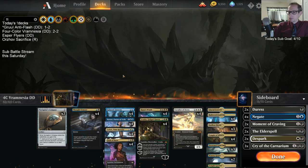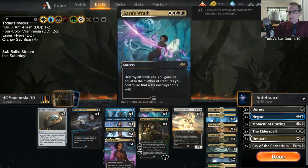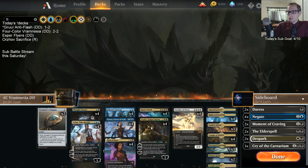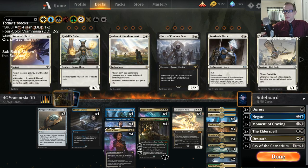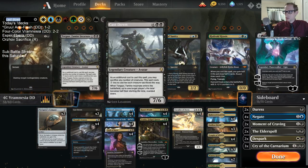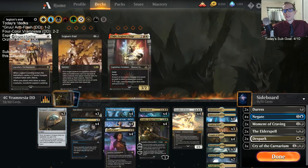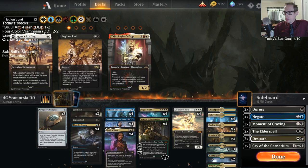I didn't like Time Raveler. You sideboard it out a lot — it doesn't fit very well, and our curve basically starting at three isn't ideal either. Replace it with something that helps even out the curve. Two mana is a really important mana cost. That could look like a couple of Cast Downs — maybe like three Cast Downs and a Legion's End. Maybe something like that. I think that would be a good improvement.